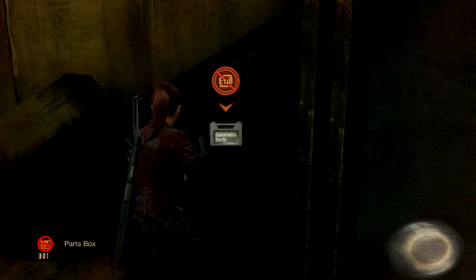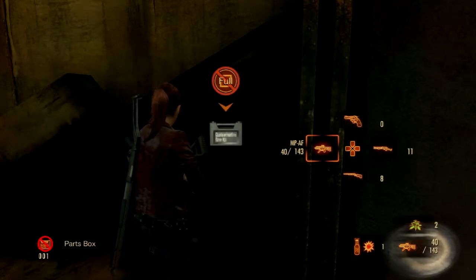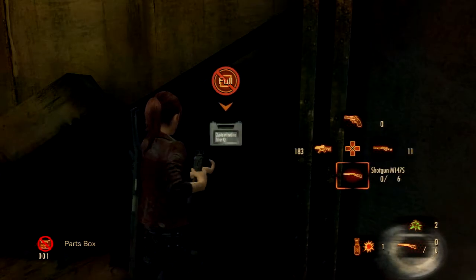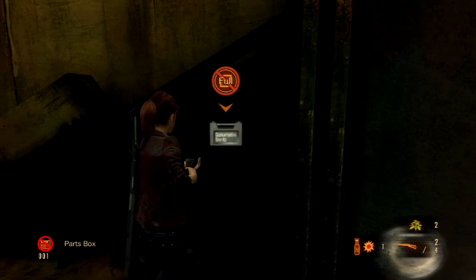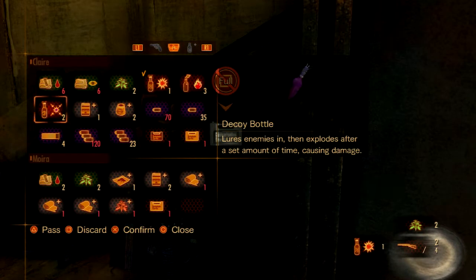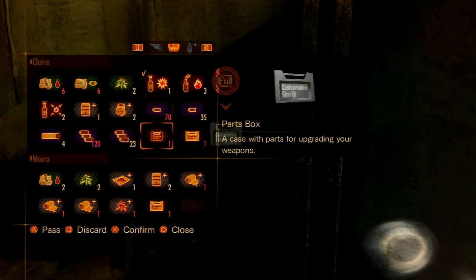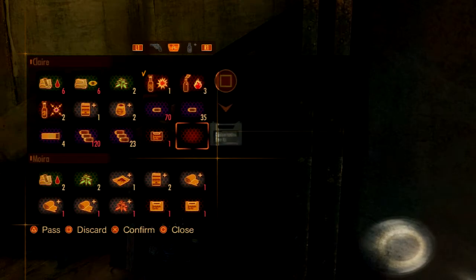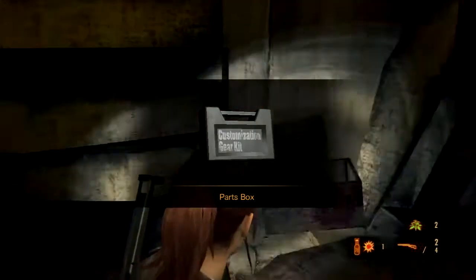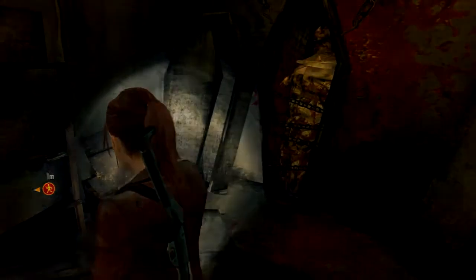Also, you're going to get some weapon parts, but it's full. So we need to get rid of something. Maybe we should make some room somehow. What do we want? You know what, let's give this to the girl, to the other one. And now we have some room. So there you go. More customization — next time we hit the workbench it's going to be fun.